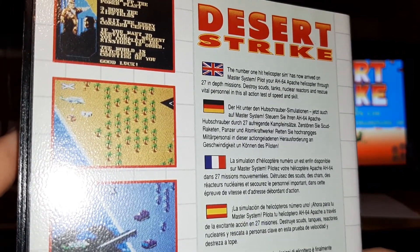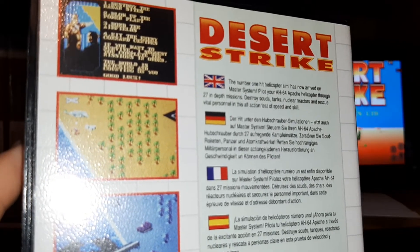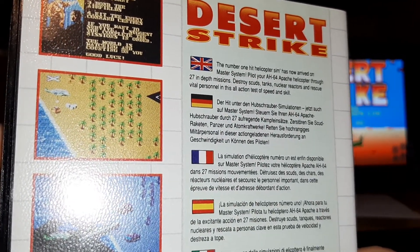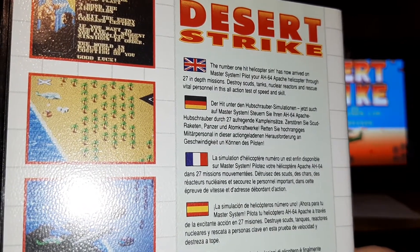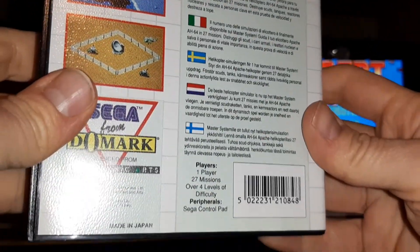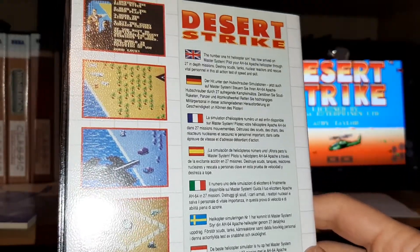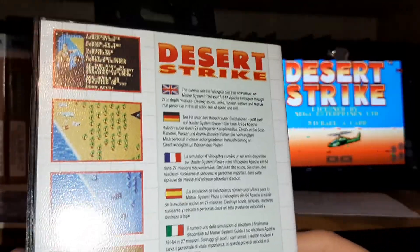The back says: 'The number one hit helicopter sim has now arrived on the Master System. Pilot your AH-64 Apache helicopter through 27 in-depth missions.' That's a little misleading. Destroy scouts, tanks, nuclear reactors, and rescue vital personnel in this all-action test of speed and skill. It also says 27 missions over four levels of difficulty — so I'd really count it as four levels with 27 objectives that unlock over time; there's basically four play areas.